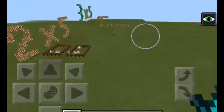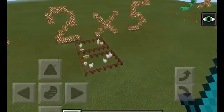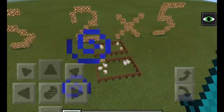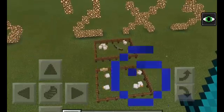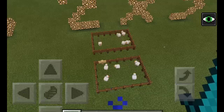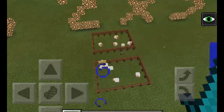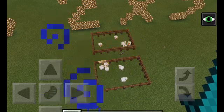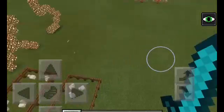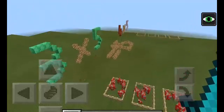Next we have two times five. So can you explain that to me? The two means two pens, and the five means five in each pen. So that's two groups with five in each group — five chickens in each group. And we have one, two, three, four, five in that group, and one, two, three, four, five in that group. And you might notice a bow floating around — that's because Finn is invisible, because he's put an invisibility potion on.